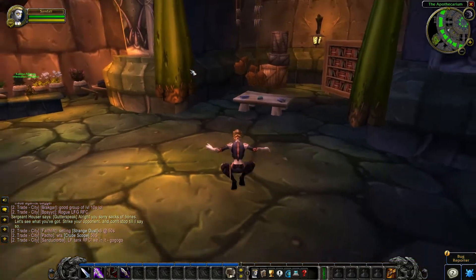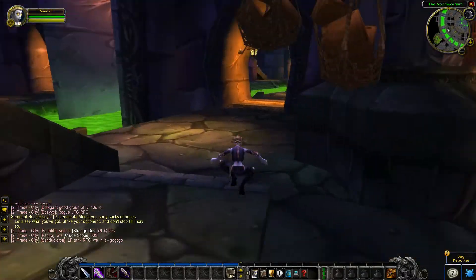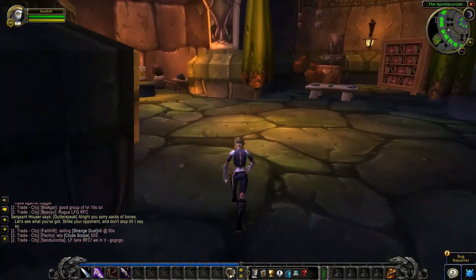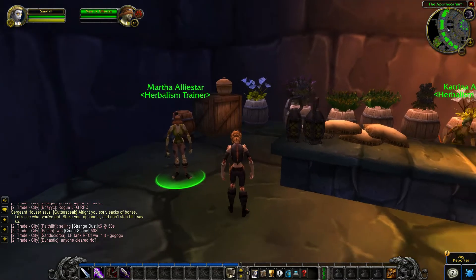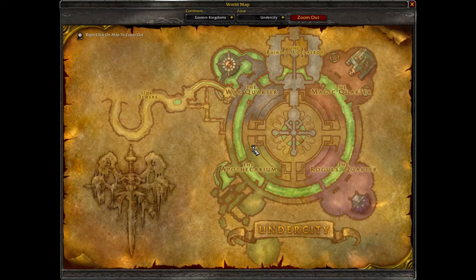The herbalism trainer can be found in the apothecarium at the northern section. You basically enter from the northern side and immediately turn left twice and you will find the herbalism trainer, where you can train to learn how to pick up the flowers and you can also buy a herb pouch. It's over here in the Undercity.